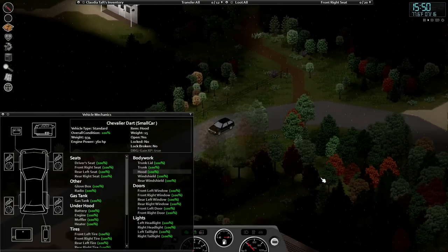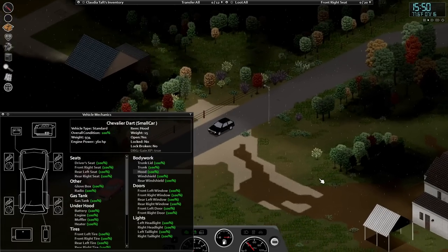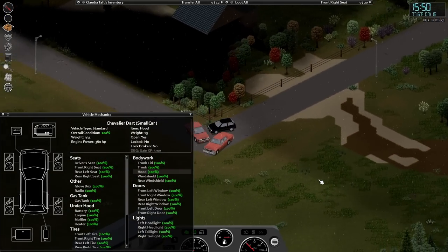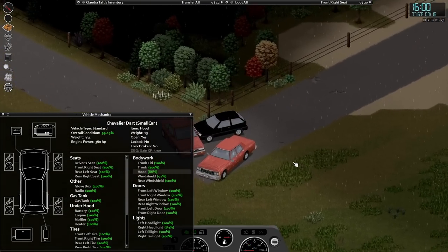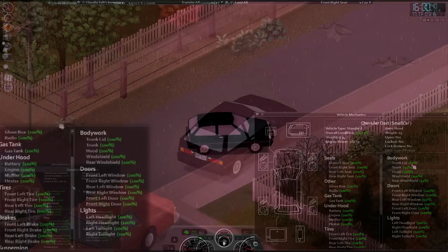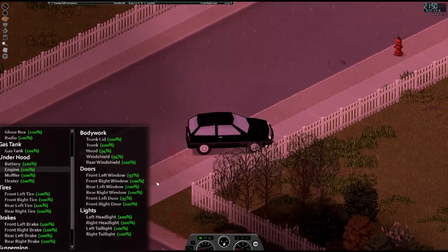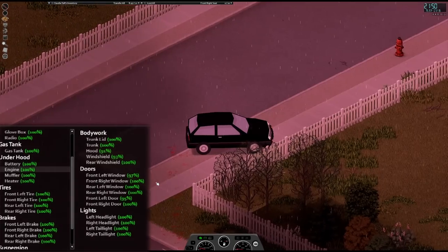Damage scales with the speed you hit things. A crash around 30 miles per hour does between 5 to 12% hood damage, and this is similar when reversing at that speed. You can assume any crash that plays the crash sounds causes damage. Very low speed crashes with inanimate objects can also do damage.